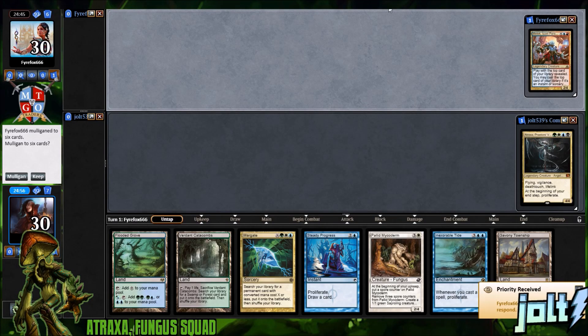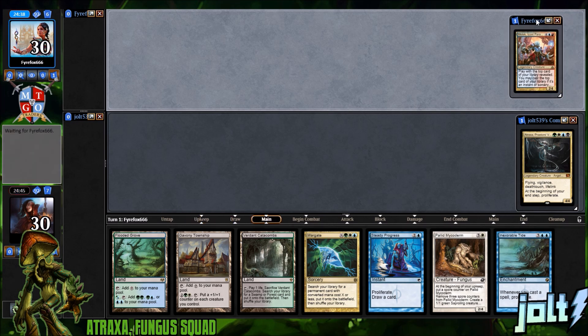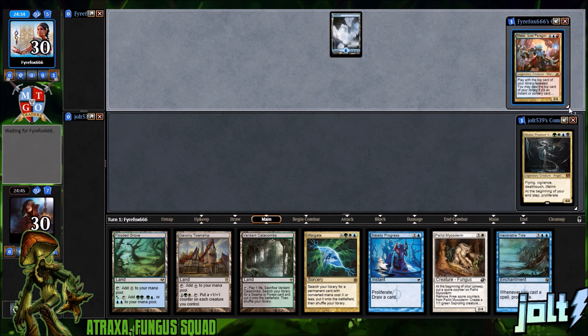Welcome to some Atraxa Fungus. Hope you are excited. For our opening hand, we have Township Catacombs and draw a card — this is what we want. Yeah, we'll go ahead and keep. It could be worse but it's not the best. Hopefully our opponent doesn't have to mulligan past six cards. Looks like they're gonna keep. We are playing Atraxa, and let's make Melek just a little bit bigger.